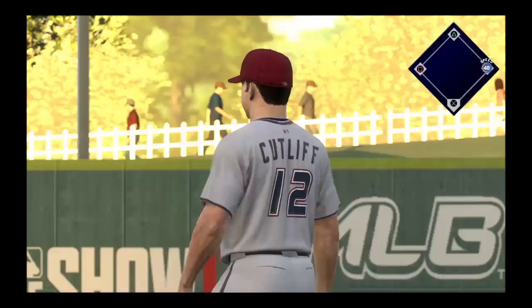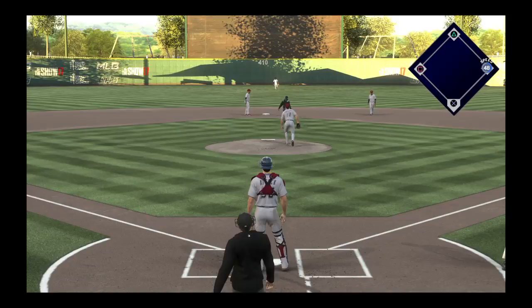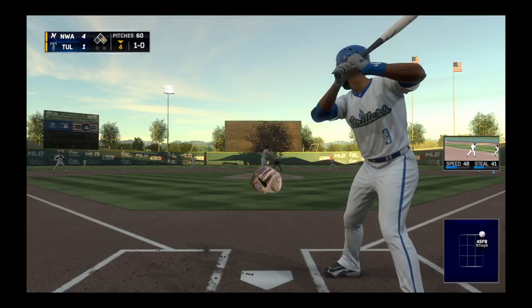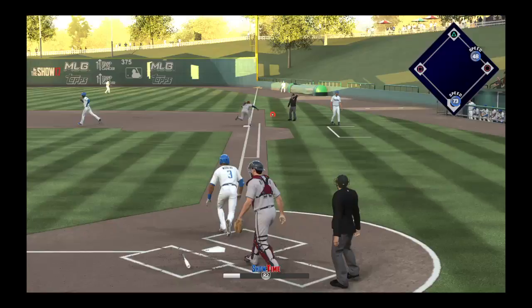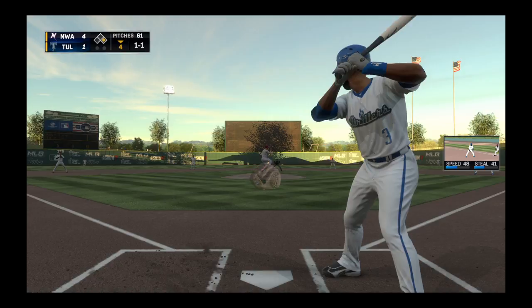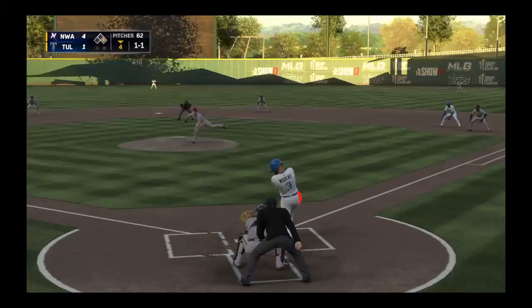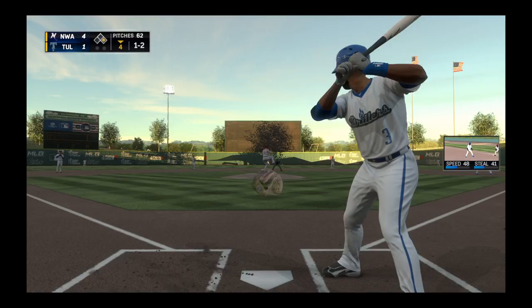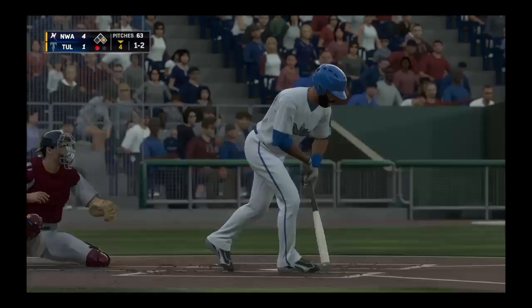Throw down to second. Four to one, our score as we play inning number four. Hit down the line at first, but a foul ball. One and one. He's set. Here comes the one-one — chop foul over towards the coaching box. Nobody out, runner on first. And a fastball, swung on and missed, as they set him down for the second time here tonight.